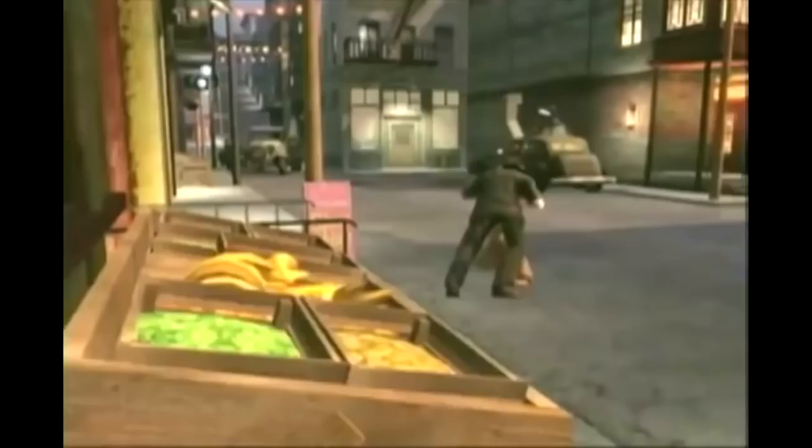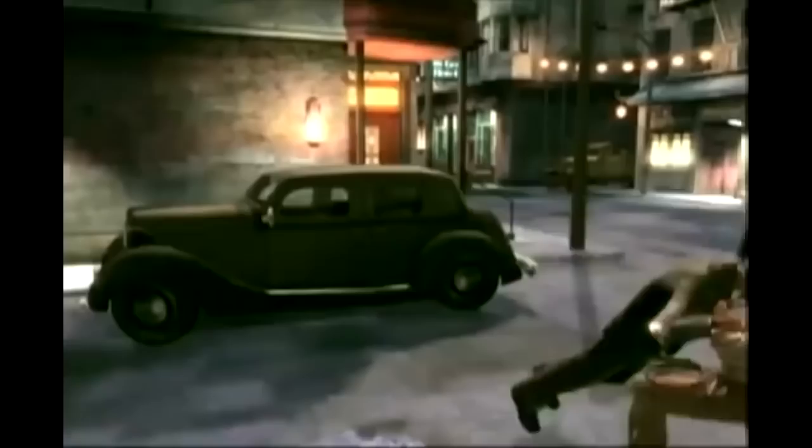The first time I ever saw Euphoria in action was in a tech demo released by LucasArts, showing off its naturalistic, reactive physics in a collection of fight scenes starring everyone's favourite — slash world's worst — archaeologist, Indiana Jones. In this demo, Indy wails on a bunch of thugs in San Francisco's Chinatown, using his fists, whip, fruit stands and parked cars to show just how pretty giving someone a savage beating could look.